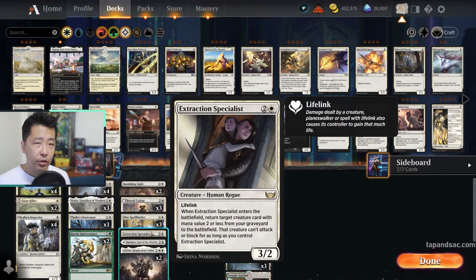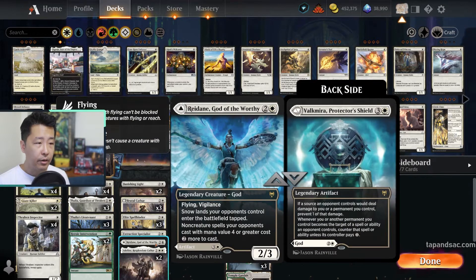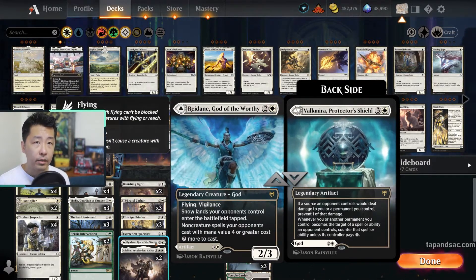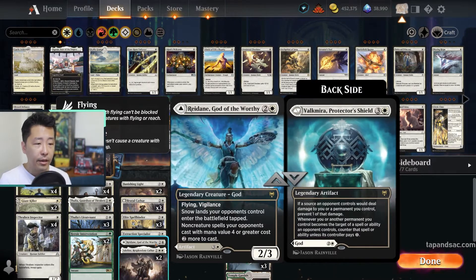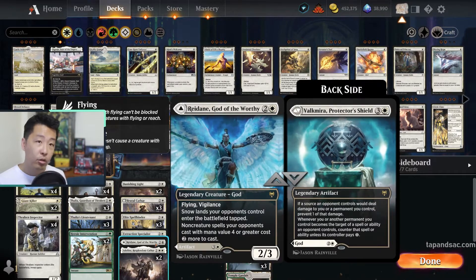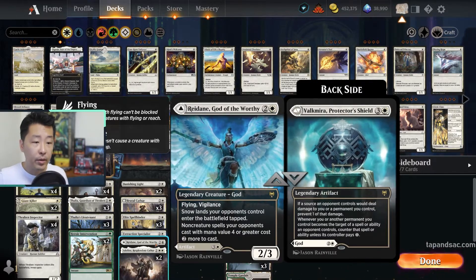Extraction Specialist — the original decklist had 2, but I only have 1, so we put in 1. It returns a smaller creature to the battlefield but it can't attack or block unless the Specialist is dead, so we use it to bring back other creatures and then just attack with the Specialist. We also have a single copy of Reidane — not a human, but it will make snow decks slower and make non-creature spells with mana value 4 or more cost 2 more to cast, similar to Spellbinder.